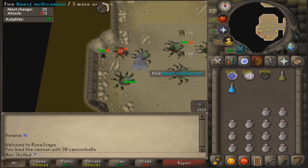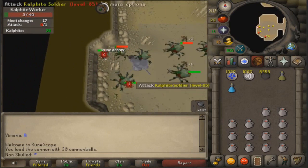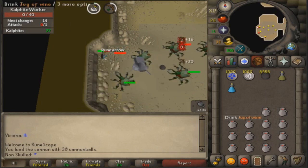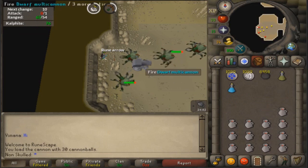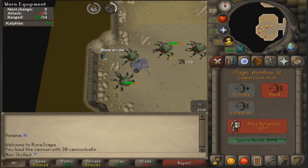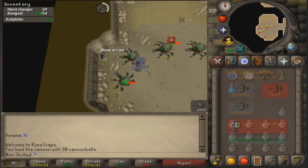You want to stand right here. There will usually be one that gets stuck right here and right here. Obviously you want to pot up. If you don't plan on ranging because you don't want to gain HP, you can just stand here and let the cannon do the work, but you'll probably take one hit from this guy when you restock your cannon.